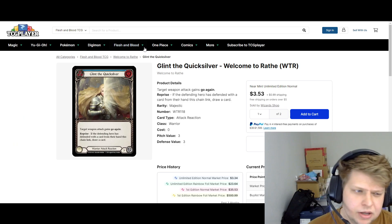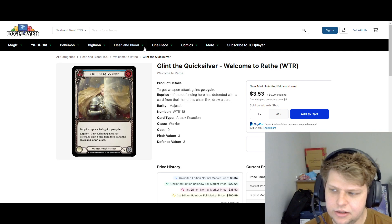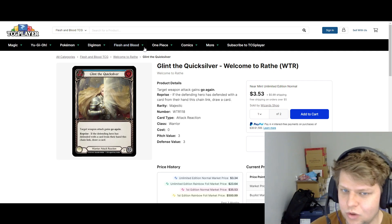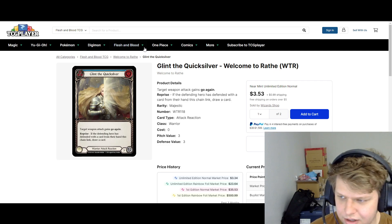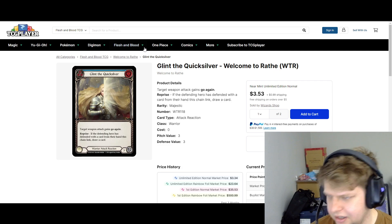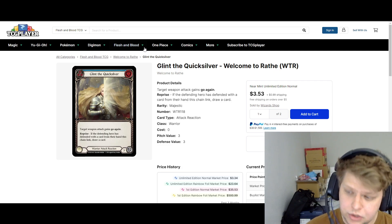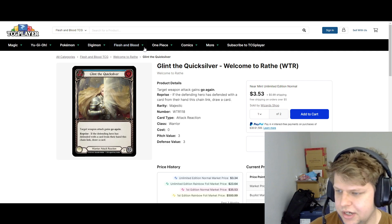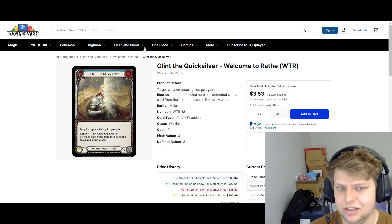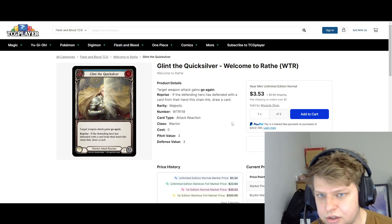Dory is another hero I want to talk about. With Oldham hitting Living Legend, for those who don't play her or don't know, that was one of the gatekeepers for Dory. One of the major reasons she never saw competitive success is that Oldham was always there and he was always a menace to her. So I think we could get support in Dust Till Dawn for Warriors, and not only that, Oldham's going to be gone. For these two reasons, I think Dory could become much more popular and the cards could all go up.